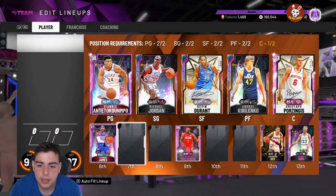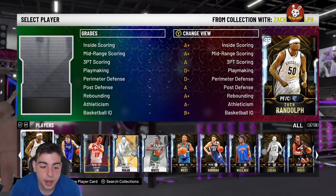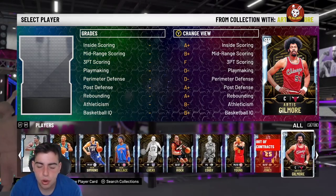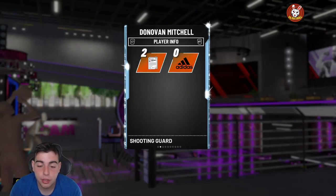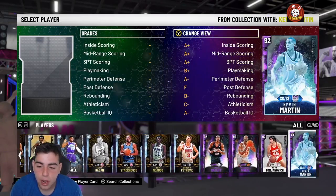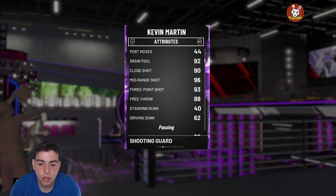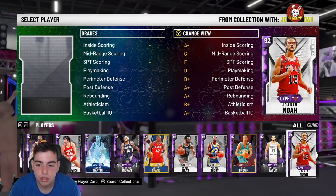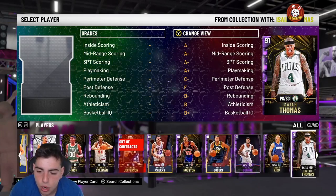Paul Pierce Diamond for the cheap price of 20K — he is a green machine. We've got Chauncey Billups as well. Pretty much all these budget cards you need to cop. Donovan Mitchell plays really really good too. Kevin Martin — if you evolve him to a Diamond, he's literally Curry. His offense is a 99 and he's really really good at shooting. There are just so many budget cards in this game.